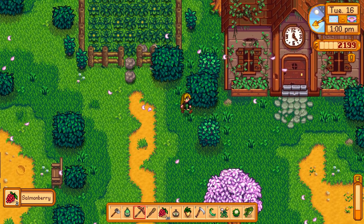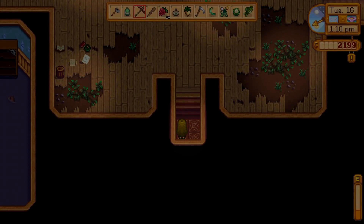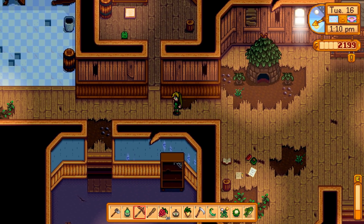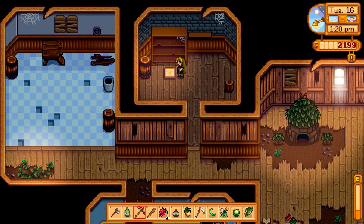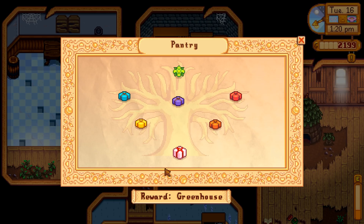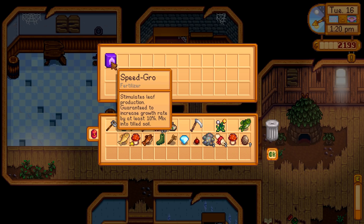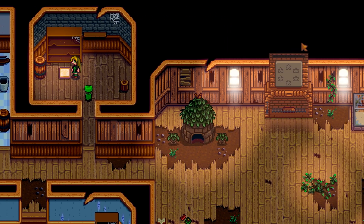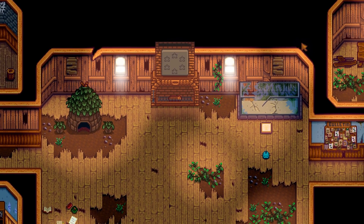Seven berries. Here we are at the community center - let's unload our inventory. Bundle complete! Our bundle is complete and we got some speed grow - woohoo! Animal and crop - whatever. We're unlocking more.